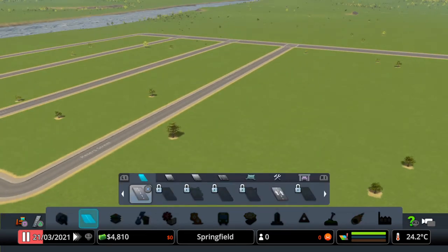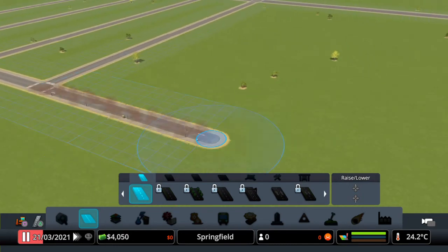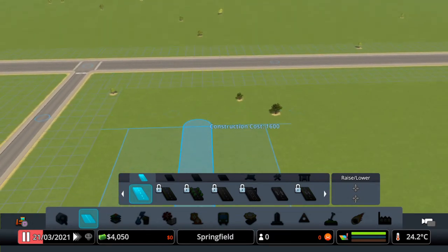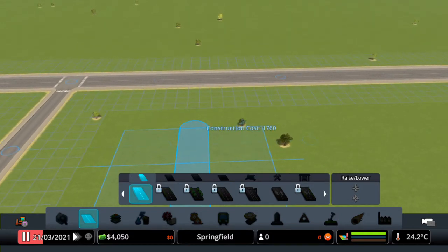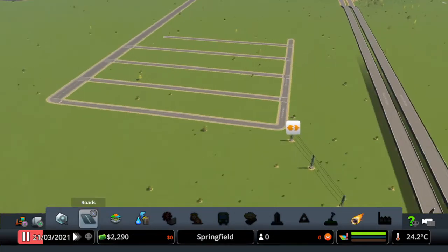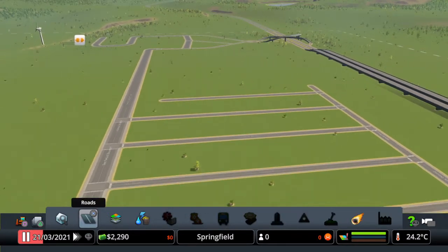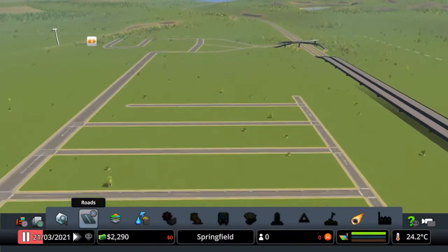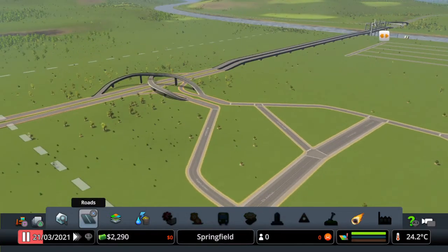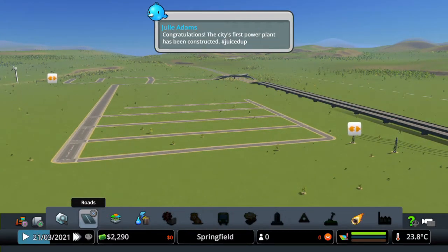As we've got a bit of money left, I'm going to extend the road a bit more. I'm not going to put another junction in. Electric, water, and sewage are the three things you need, plus entrance and exit into the city. We are good. Now what we'll do is unpause time and speed it up to maximum.